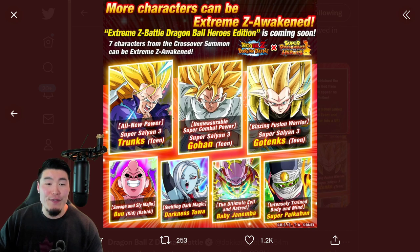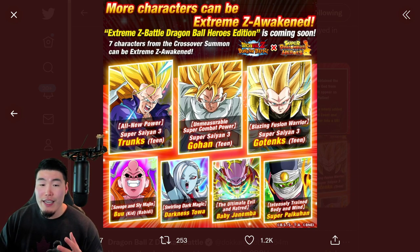And lastly, we have the Extreme Z Awakenings for seven older units: Super Saiyan 3 Trunks, Super Saiyan 3 Gohan, Super Saiyan 3 Gotenks, Boobity, Darkness Toa, Baby Janemba, and Super Paikon — which we already knew about.